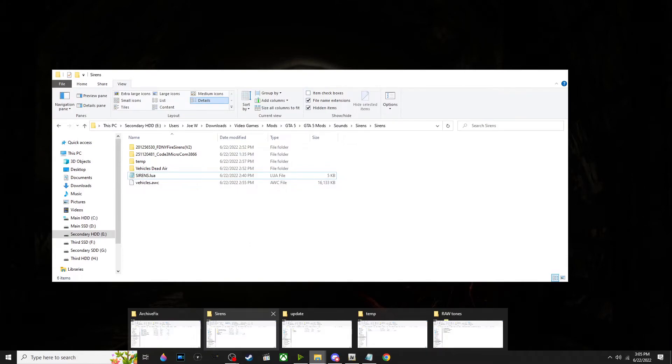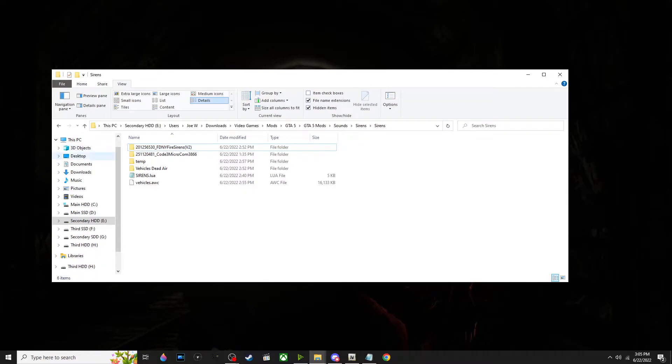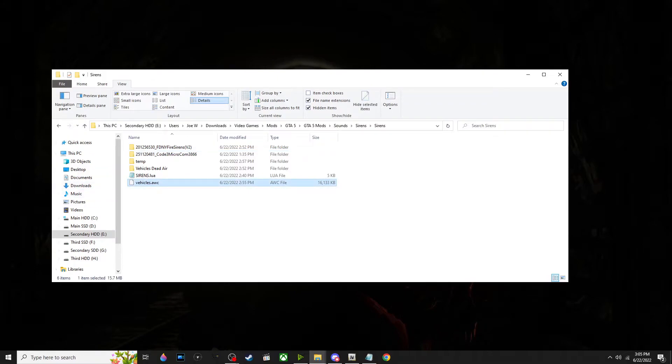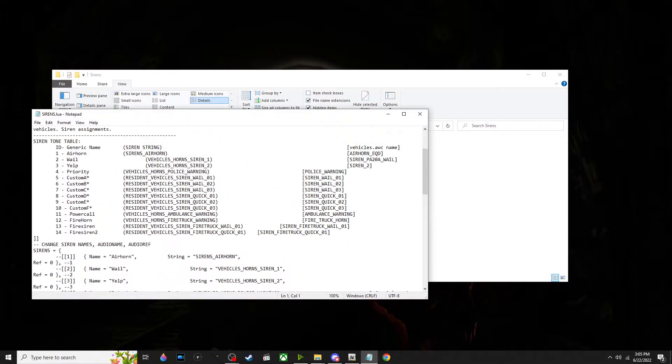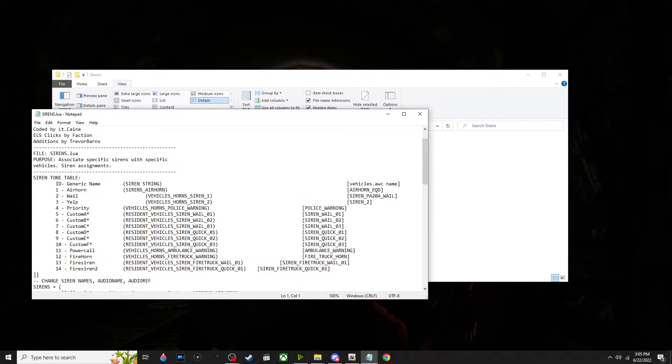I am going to be using two sirens combined together, plus two additional vehicle dead air files which essentially mute unimportant game audio files you may never hear in FiveM. Make sure you have backups of your default sirens. I am going to be running the tutorial with LuxArt Control, made by Trevor Barnes. The ELS clicks are made by Faction and it's coded by Lieutenant Kane, based off of ELS.